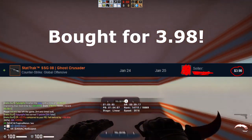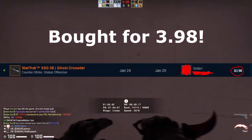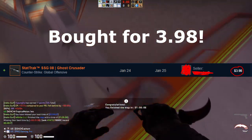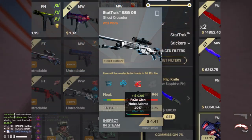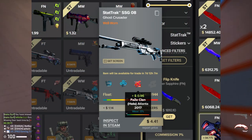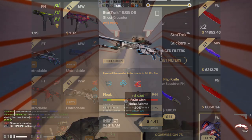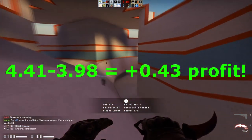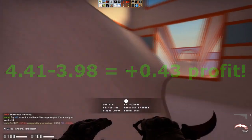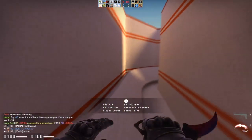Last night I tried this out for myself. I bought an SSG08 Ghost Crusader StatTrak Well-Worn and it had a Phase Atlanta 2017 sticker on it. What this sticker actually added was about 90 cents on CS.Money. I bought the skin for about $3.80 and on CS.Money it's worth about $4.40, so I made a bit of profit just off doing that. This strategy definitely does work — it's a very solid one.